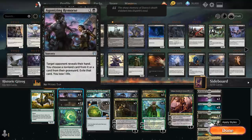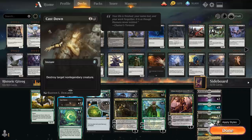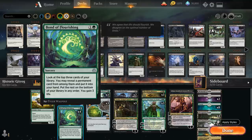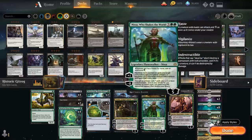At two mana we've got the full playset of Agonizing Remorse for hand disruption — we are a midrange deck after all. The exile can also come in handy to get something out of the graveyard in the late game. Two copies of Cast Down as a spot removal spell, destroying a non-legendary creature at instant speed. And then the full playset of Bond of Flourishing, which helps smooth out our draws — look at the top three cards for a permanent and put it in hand, while also gaining three life. This can help us find the Gitrog Monster, Crucible of Worlds, or our Planeswalkers.